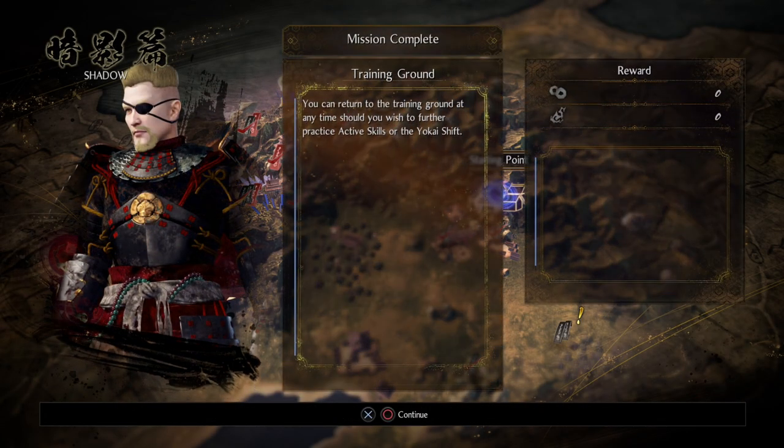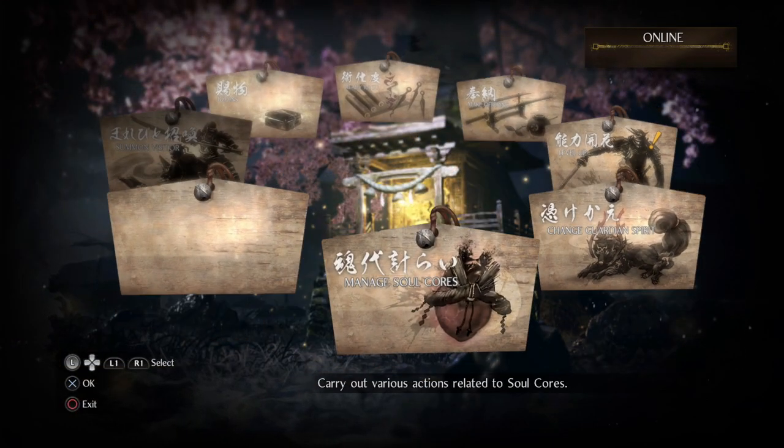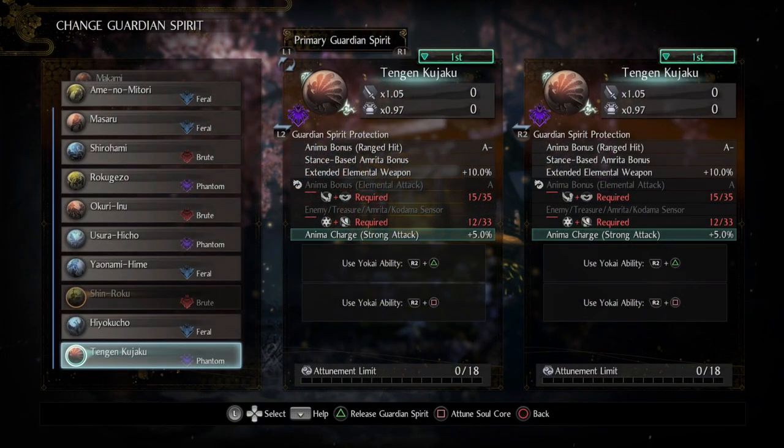Aside from that, it also has some good perks. We don't have the stat allocation for them with this build and we probably won't ever have it. But if you just want to go through the game and find everything, this will give you enemy, treasure, Amrita, and Kodama sensor — so basically all of those things will be on your map at any given time. Enemies will be red dots, treasures will be blue, Amrita will be yellow, and Kodamas will be green, all on your radar. We're not even going to have that or the Anima bonus, and I still think it's worth using this spirit just because of how strong that stance-based Amrita bonus is — very, very significant.